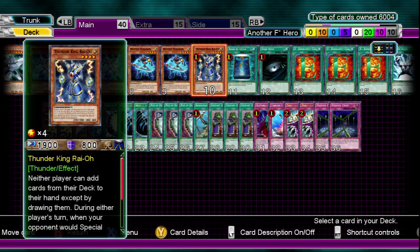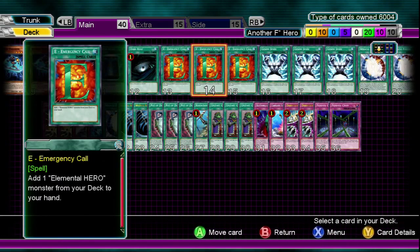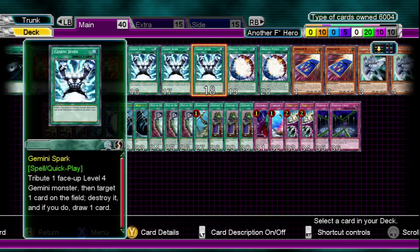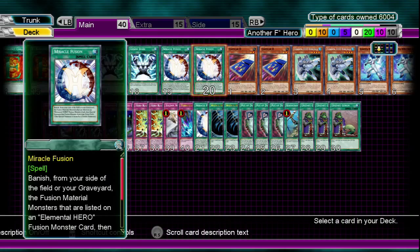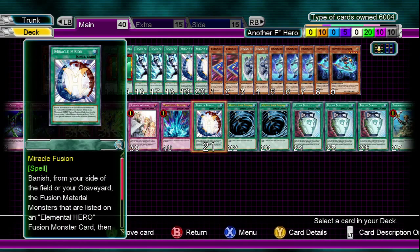That's about the monsters — you don't run a lot of monsters, but the ones you run are really amazing. For spells and traps we have Book of Moon, Dark Hole, three Emergency Call, three Gemini Spark, and you run three Miracle Fusion. I'm going to explain why you run three Miracle Fusion and not Elemental Hero The Shining as a one-of.